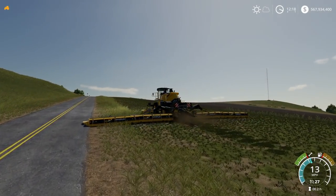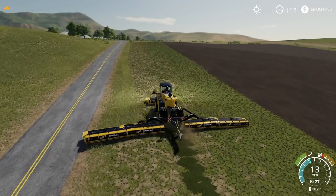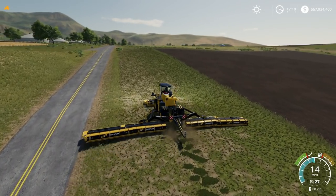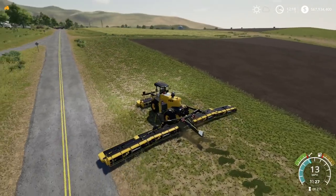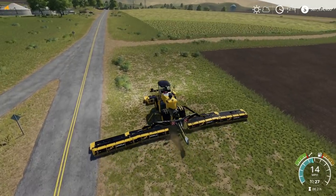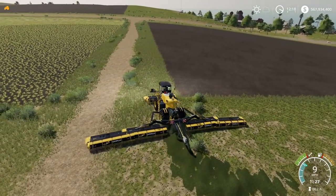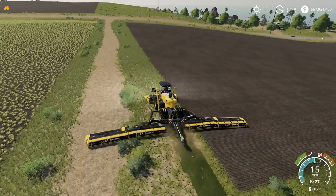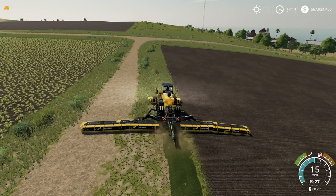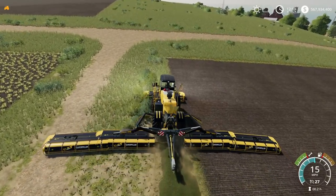We're just cutting this little section we missed — it's getting a bit of it. We can't reach the other end, but that's okay. We're definitely making progress. Let's go around the top part to save some time. We want to do this efficiently — we're losing some efficiency by doing this in two steps, but it should still be pretty fast, thanks to this giant mower.